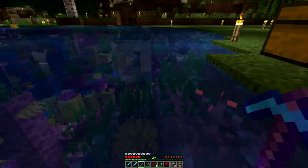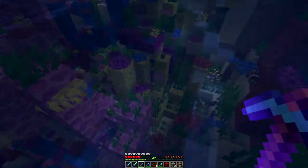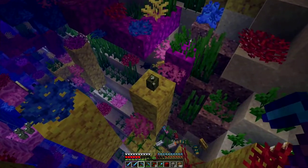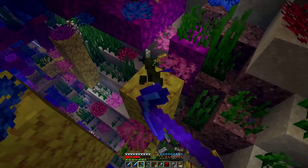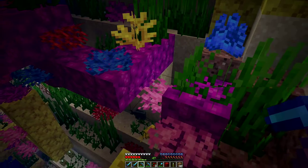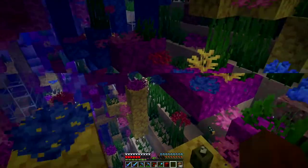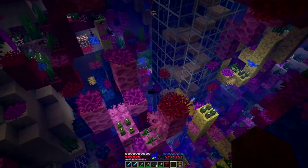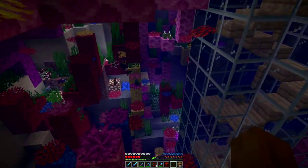I've illuminated my coral reef or coral hole with glowstone blocks and also sea pickles, so it's quite light even during the night.